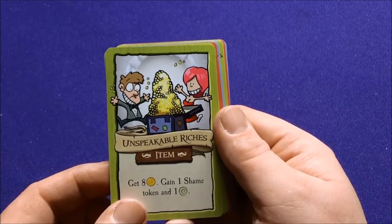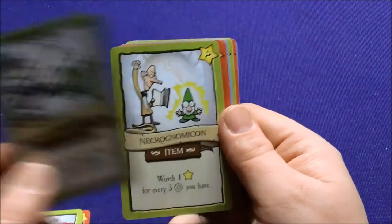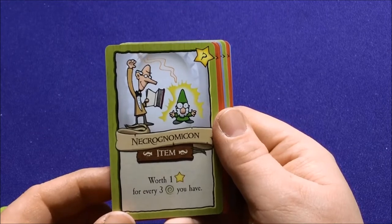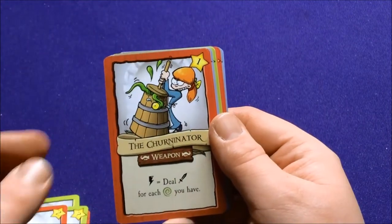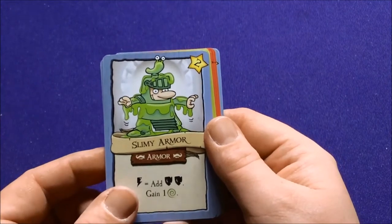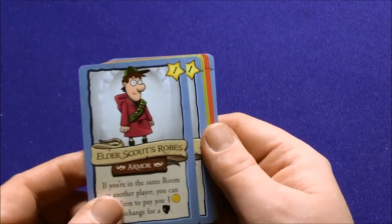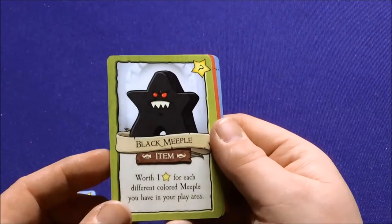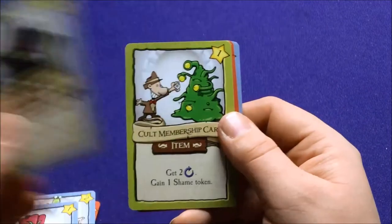Unspeakable Riches — gain eight gold, gain one shame and one Magnus. Scythe — discard this card to either gain or discard two Magnus. The Necronomicon — worth one fame for every three Magnus you have. Two-Handed Flashlight. The Chirminator — one attack for each Magnus you have. Hayfork — gain one damage. Slimy Armor. Elder Scout's Robes — if you're in the same room as another player, you can force him to pay you one gold in exchange for a shield. Squidskin Boots — take minus one threat when you enter a room. The Black Meeple — he's like a vampire. We got another Meeple card in every expansion.